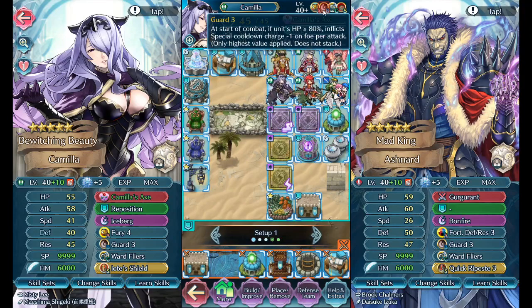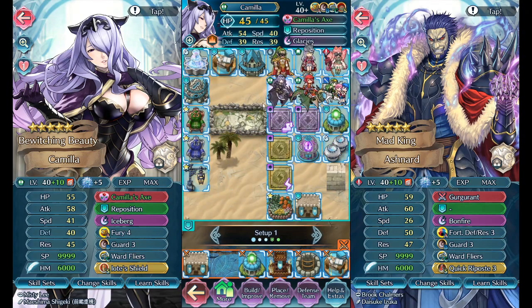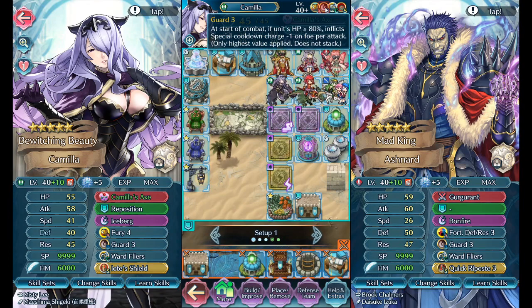There's some negative synergy there I want to address. She doesn't have the Iote's Shield because my Boey is using that right now since we're in Light season. I normally pay attention to the one on the left because that's the end-game version of her. The Guard here activates at the start of combat.